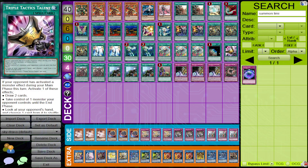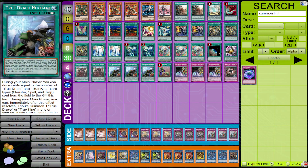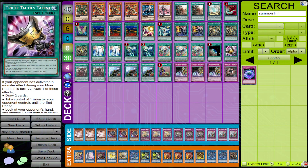Triple Tactics Talents and Thrust are made for a deck like this one. You're always trying to go second with this deck, unless you're playing against an FTK-style deck — at that moment you're going to have to change your strategy and just play floodgates. But most of the time, you're going second with this deck, so these cards are very, very ideal.